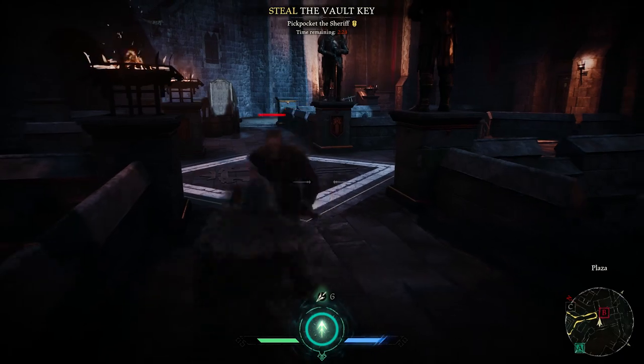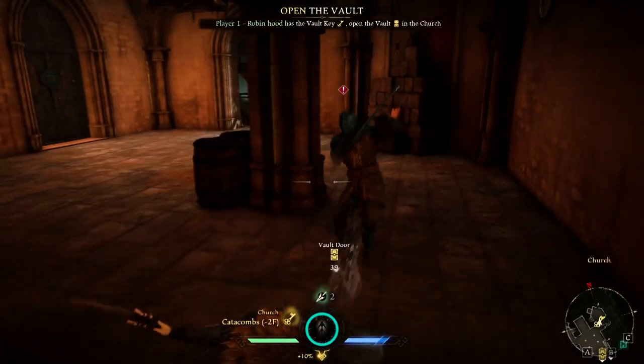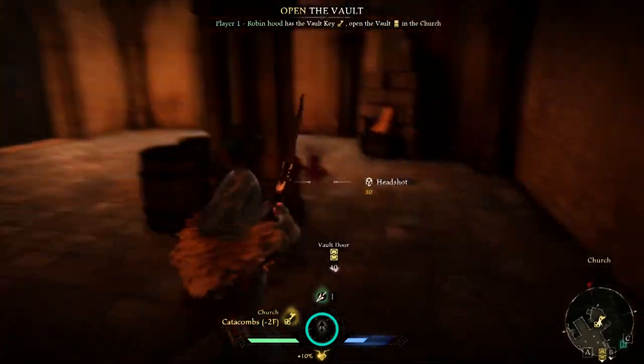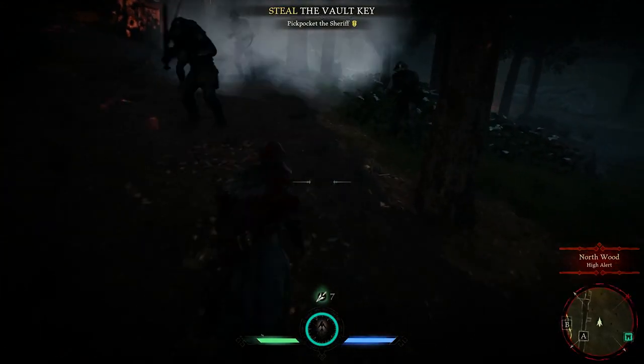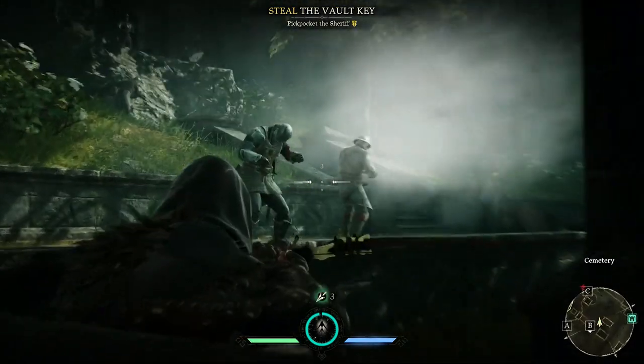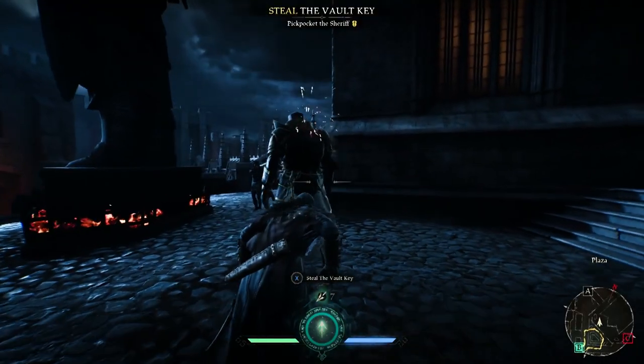Defensively, the Ranger uses an evade to avoid taking damage from incoming attacks rather than a block. With your unique gear item, you can flash enemies to make a fast escape, or use the opportunity to rack up another kill while they are temporarily dazed.